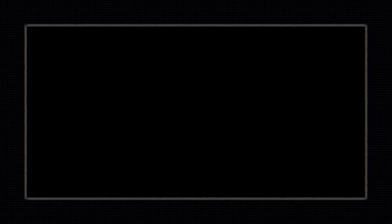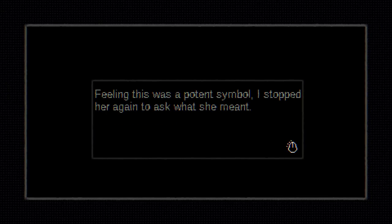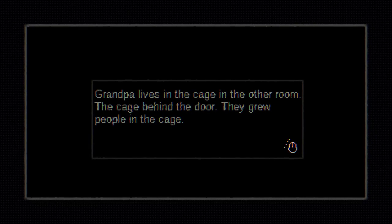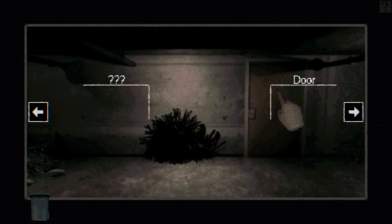All clean! I interrupted to ask what she did with these magical, mysterious materials. Grow Grandpa! She explained plainly, and then without missing a beat, she continued on with her story. Feeling that this was a potent symbol, I stopped her again to ask what she meant. Somewhat puzzled I did not understand immediately, she explained slowly: Grandpa lives in the cage in the other room, the cage behind the door. They grew people in the cage.